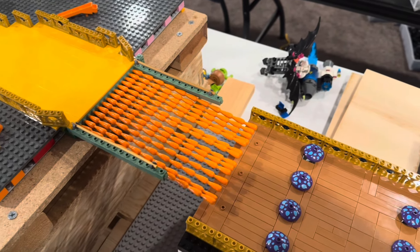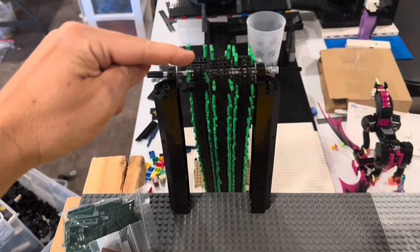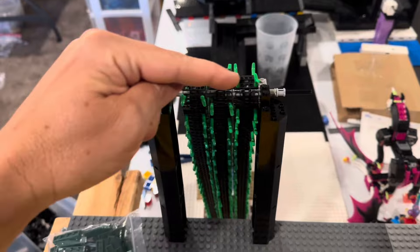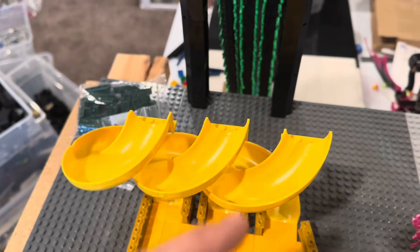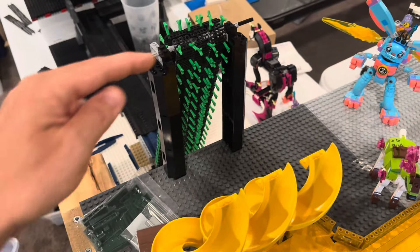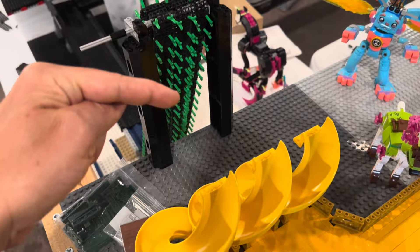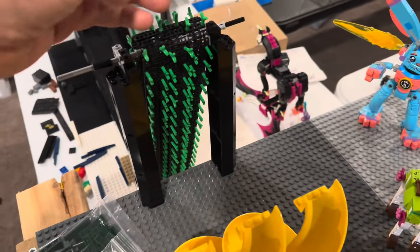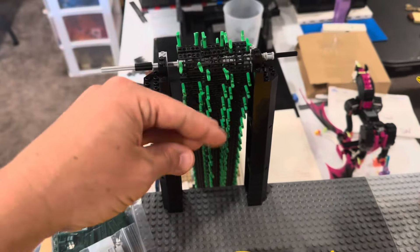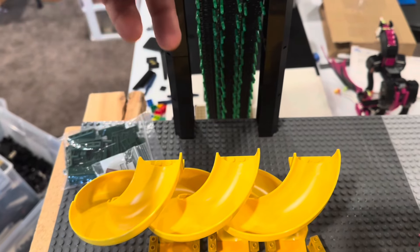Here's a look at the carrot bridge prototype. A couple of things — these side walls are absolutely necessary to prevent marbles from falling off the sides. And this track is, from carrot to carrot, really bumpy, so it slows the marbles down. I don't know if I'm going to have to find a way to make it a little steeper or what, but I don't want marbles stopping on the carrot bridge. Let's try a couple, starting with the slide, and see what happens.